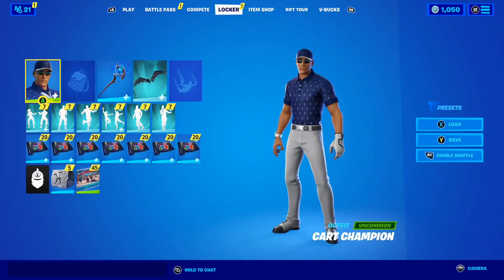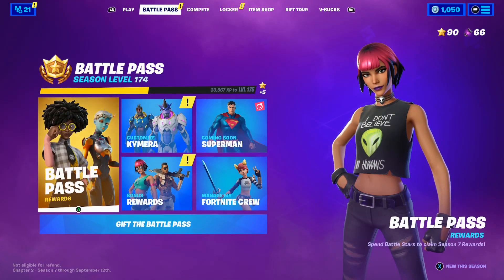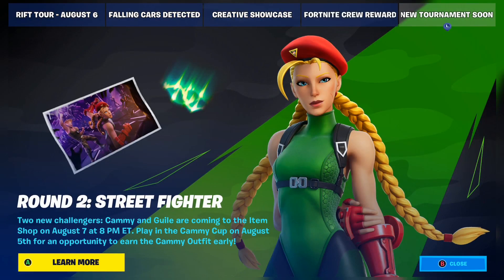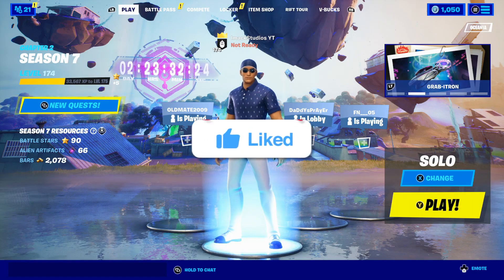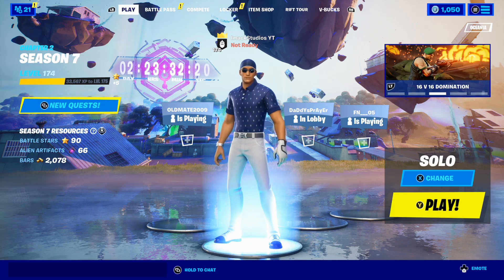Yes, it was just announced that we're getting two brand new Street Fighter skins here inside of Fortnite. If we take a look at the news tab of Fortnite, it says 'Round Two, Street Fighter.' Two new challengers, Kami and Ghoul, are coming to the item shop on August 7th at 8pm ET. Play in the Kami Cup on August 5th for an opportunity to win the Kami outfit early. So yes, we're getting two brand new Street Fighter skins — Kami and Ghoul.